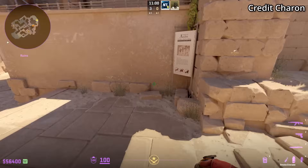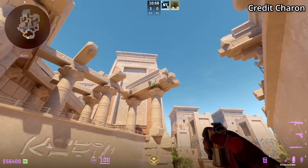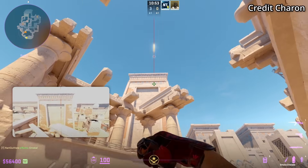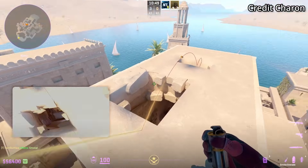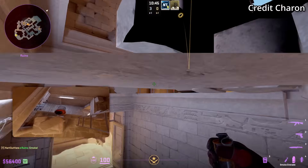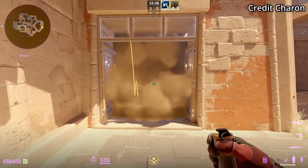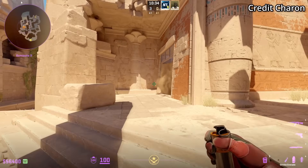Deep temple smoke from T mid: stand in front of the sign, look at the bottom of the V, then jump throw. The smoke goes through the rooftop inside the gap of the temple — not many people knew that one existed. It's a cool smoke but teams will prefer to throw the one that lands on the outside.